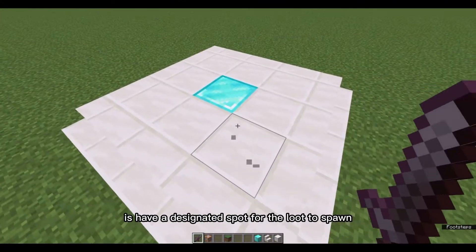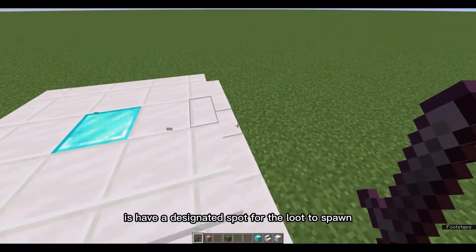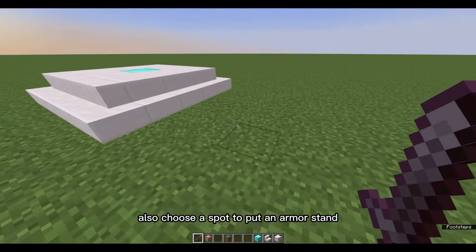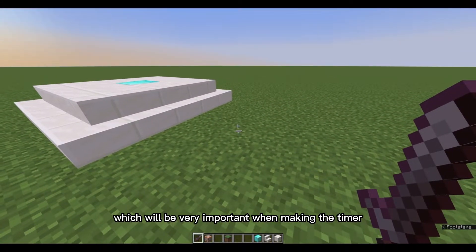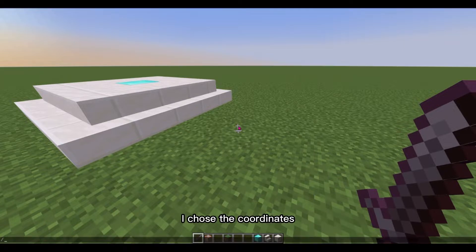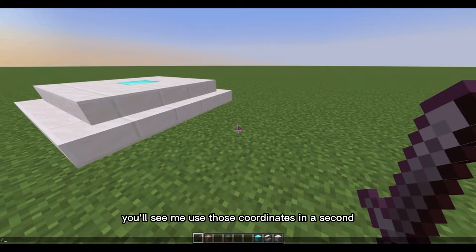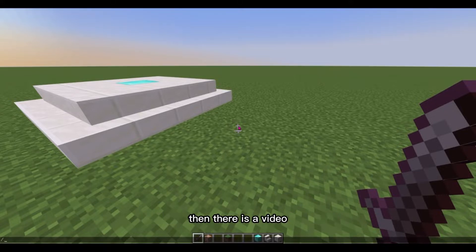First of all, we're going to have a designated spot for the loot to spawn. I built something, although it can literally be anywhere. Also choose a spot to put an armor stand, which will be very important when making the timer for the loot. I chose the coordinates beforehand, so when I use the command you'll see me use those coordinates. I'm not going to go as in depth about how the timer itself works — if you'd like to know more, there is a video linked in the description.